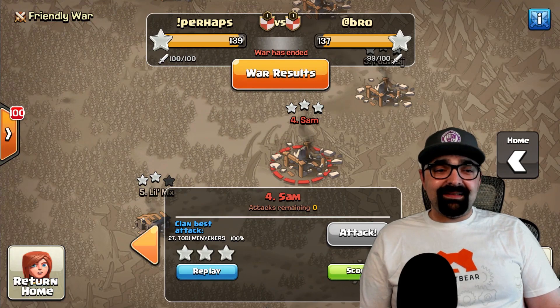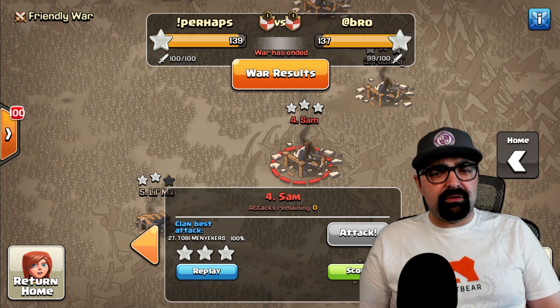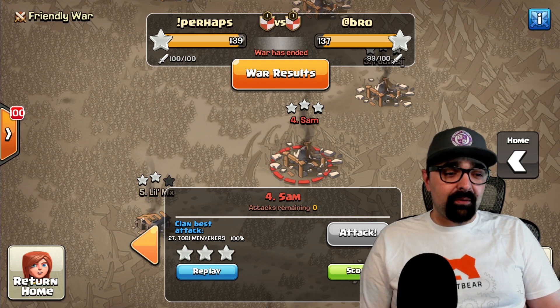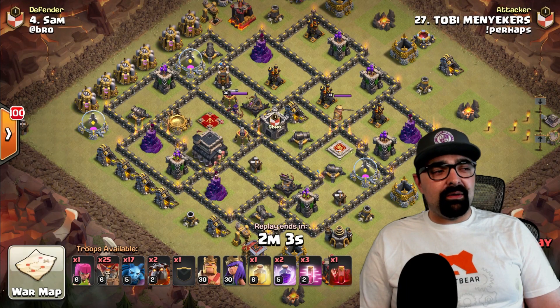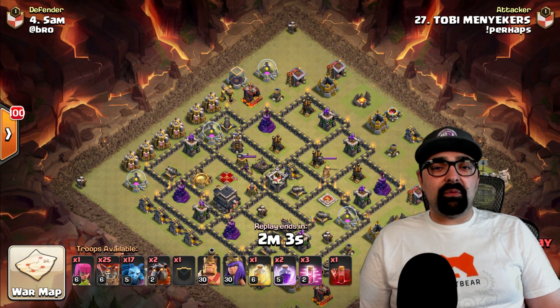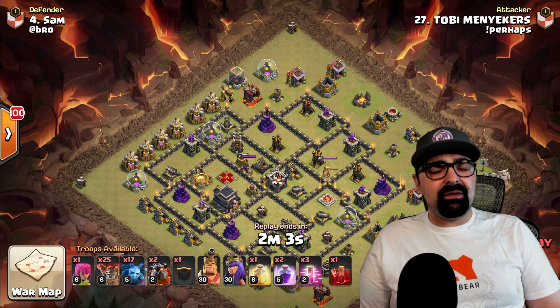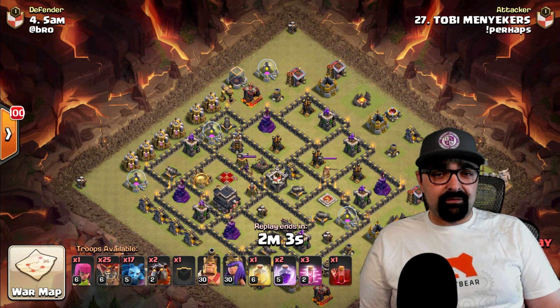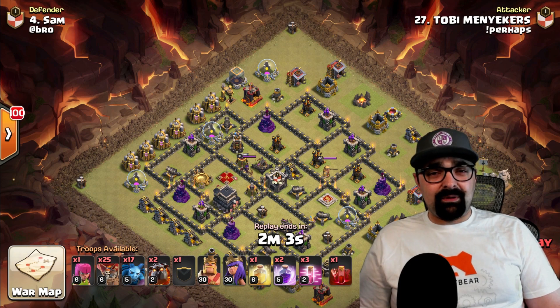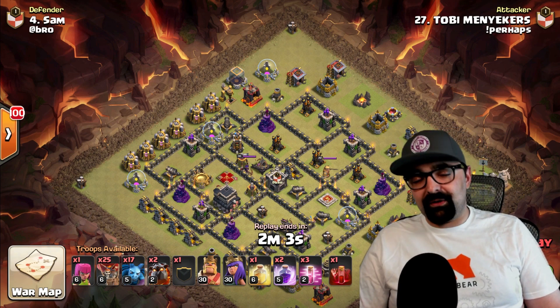Next up, a really awesome lava loon — number four. This one is Toby going against Sam. He does not bring any healers — he brings a straight-up lava loon, which allows him to bring a whole bunch more loons, another lava hound, and more minions for cleanup. You want something behind to clean up since loons normally target defenses first. In this case he uses a whole bunch of minions for that role.